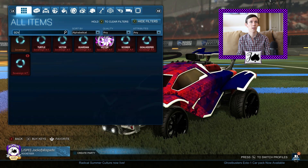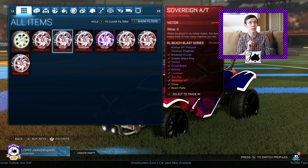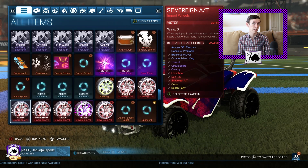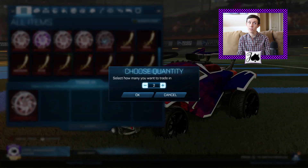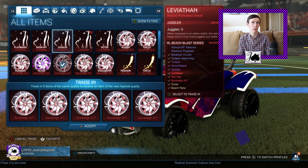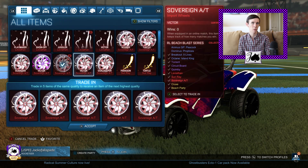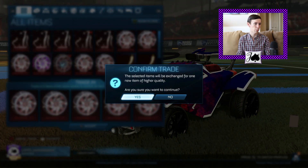Sovereign should be in the Beach Blast crate. I did realize we have not done our Beach Blast very rare trade-ups. We did get a few of those, and obviously those would trade up for the possibility of painted Sovereigns, which are basically better than painted Cruxes these days with how the market is. I think we might actually do that at the end. Maybe we'll do that at the very end. So hopefully that goes well, but we'll go ahead and do our import trade-ups now.